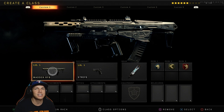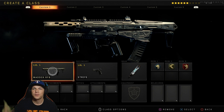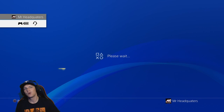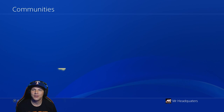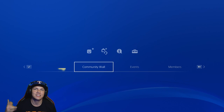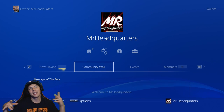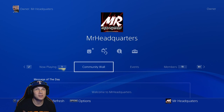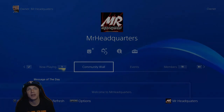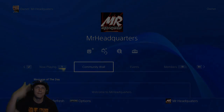New to the channel, hit the subscribe button. Also join the chat — I always play with subs. Join my community right here, Mr. Headquarters. Once you join this community, you're able to get into my party chat and I can send you an invite so we can play together. That concludes this video on how to use a permanent unlock token. Hope you all have a fantastic day — it's time to grab some more BO4, I'm out, peace!